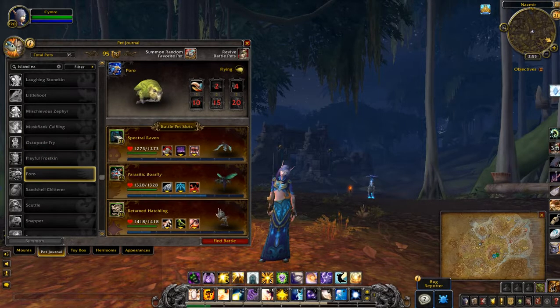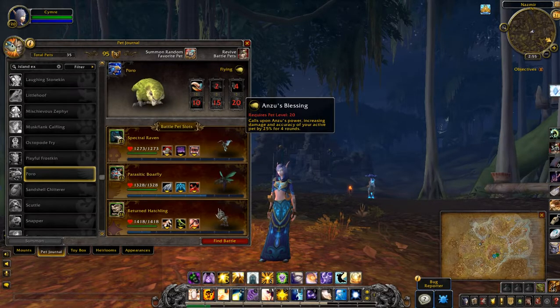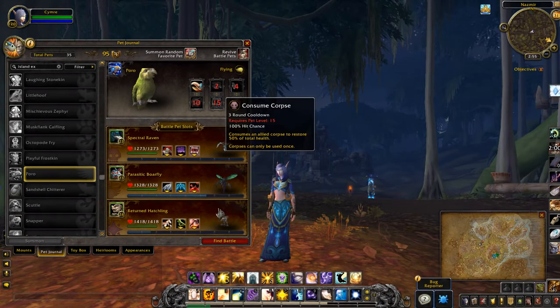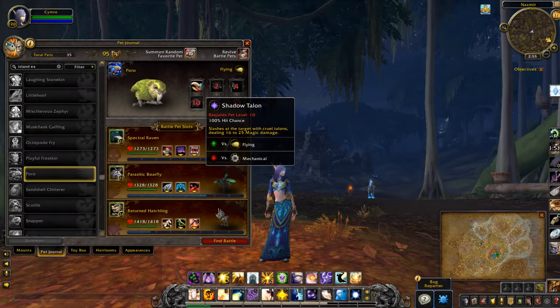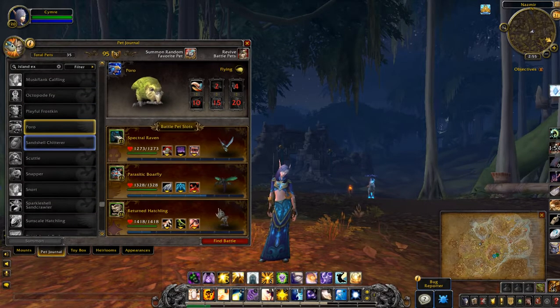Poro — ooh. Abilities: Peck, Call Darkness, Nocturnal Strike, Anzu's Blessing, Consume Corpse, Shadow Talon. Could be quite fun to try.